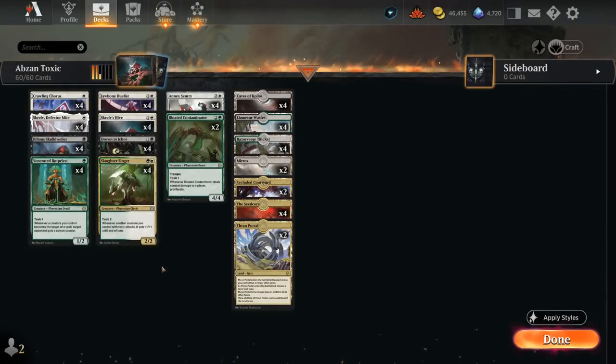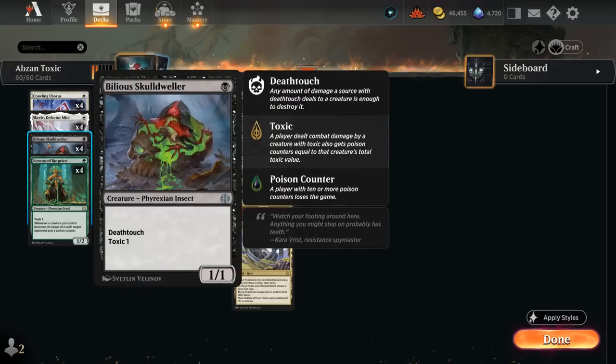Hello and welcome to another Standard Games video. Today I'm going to look at a white, black, and green — or Abzan colored — poison deck. The plan is simple: apply ten poison counters to the opponent to win the game. Compared to the traditional green-white builds, we're essentially adding an extra color to speed up the deck as we get to play with an additional 1-drop.